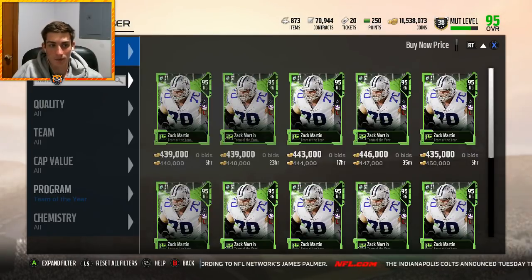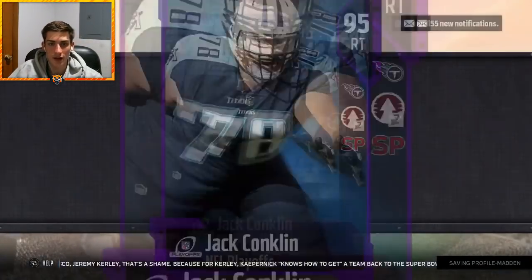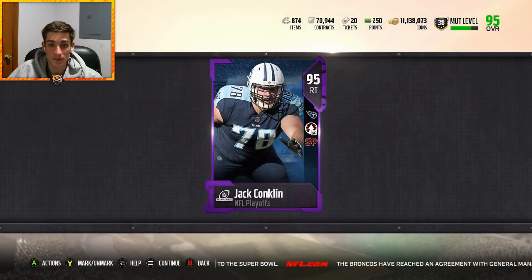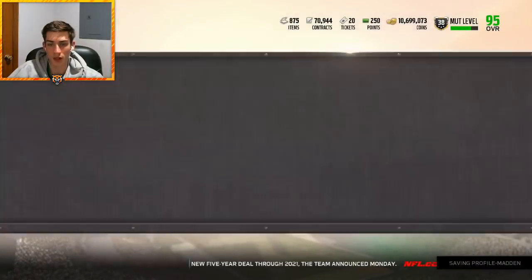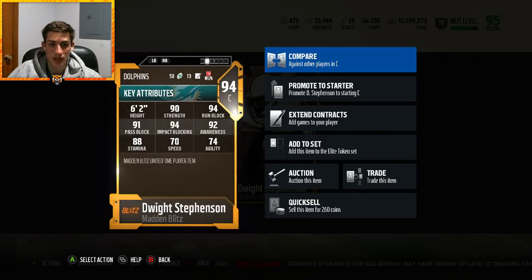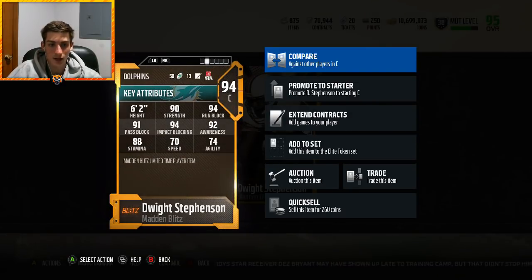At right tackle I'm going with Playoff Team Captain Jack Conklin — a young offensive tackle who's been awesome for the Titans in his two-year career. 88 strength, 93 run block, 95 pass block, 93 impact blocking, 74 speed — keeping with the speed theme on the offensive line. Not forgetting center, I'm going for Dwight Stevenson's Madden Blitz version at 439k. We're investing heavily up front. Dwight Stevenson is one of the only non-upgradable centers with the Identified chemistry. He's got 90 strength, 94 run block, 91 pass block, 94 impact blocking, 70 speed.